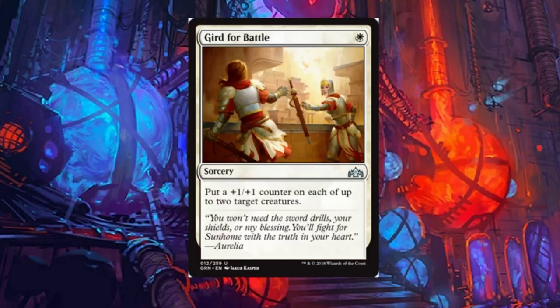Gird for Battle: a one-drop sorcery. Put a plus one plus one counter on each of up to two target creatures. Pretty basic and simple, but it might see a little play.